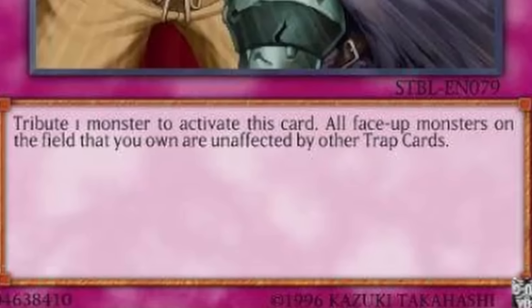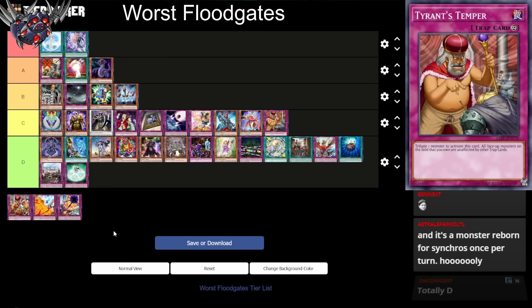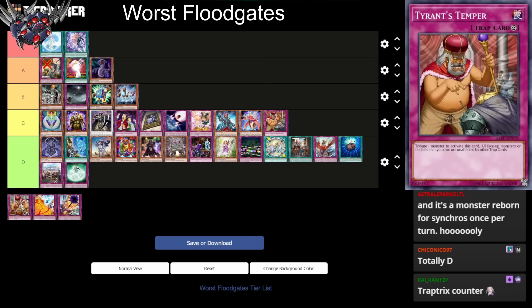Tyrant's Temper: tribute one monster to activate this card. All face-up monsters on the field that you own are unaffected by other trap cards. That's not that bad, but the cost is a little too harsh. I'm gonna put this in C tier. As far as floodgates go, this isn't even really a floodgate — it's more of a protection card.